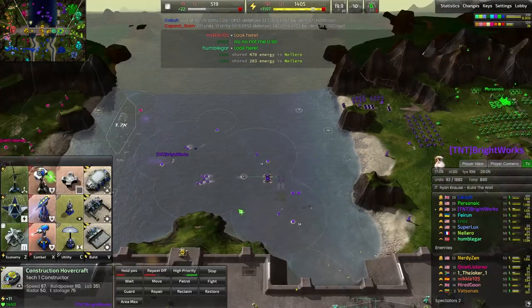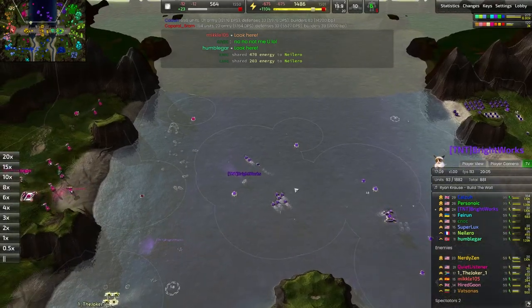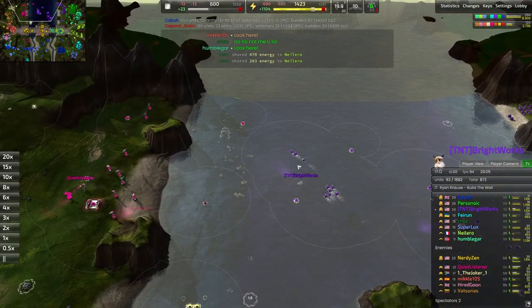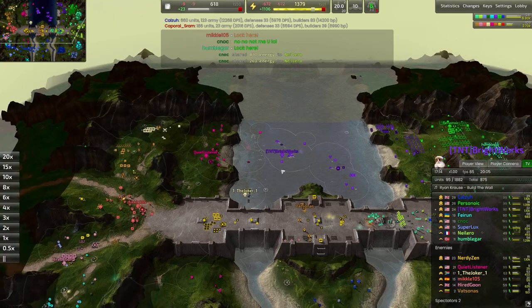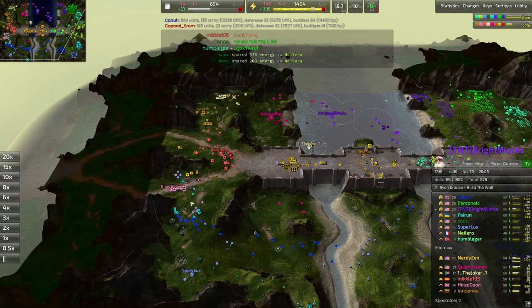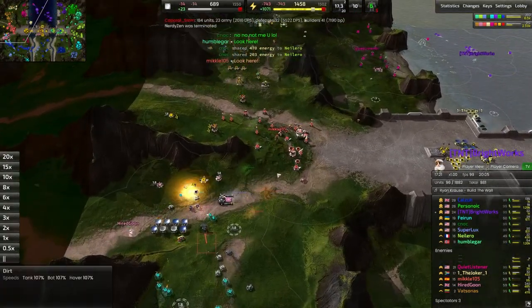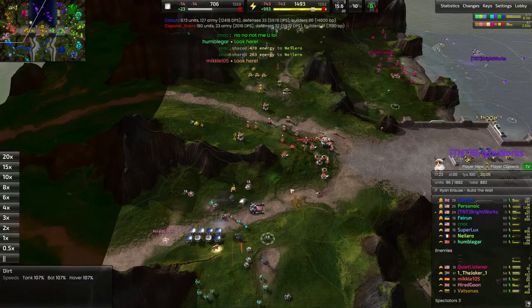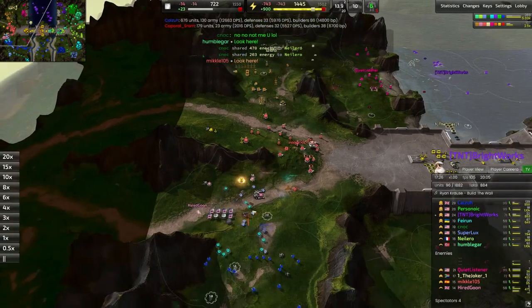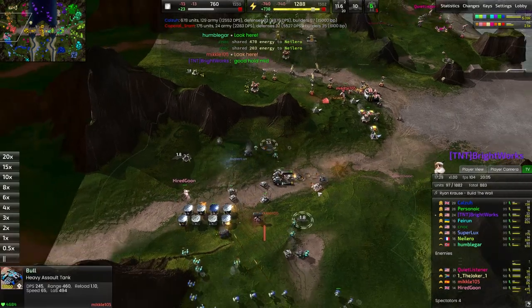Sending the constructor back to finally build some build power so we can actually pump out units at a decent pace. Sending the commander to go eat up wreckages over here because there's quite a lot of metal left in this area. Down south, the battle has essentially been won — units are continuing to stream through and we didn't see a quick enough response to get T2 out to counter that push. So Hired Goon is in a whole lot of trouble, and Mikkel is in a whole lot of trouble too.